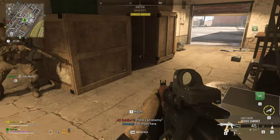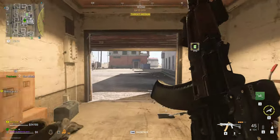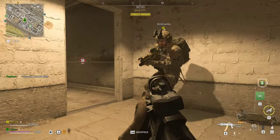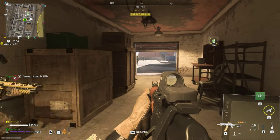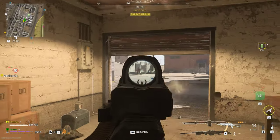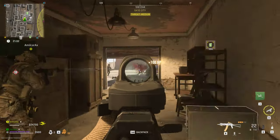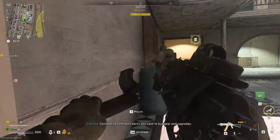Gas mask here. Custom weapon here. I have a killstreak. I'm hit! I have a killstreak tablet. Completing contract. Use cash to buy gear and upgrades.